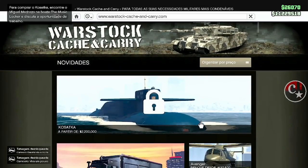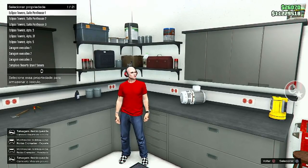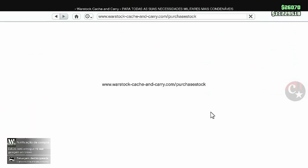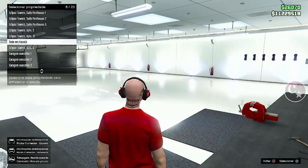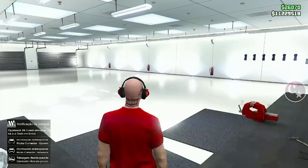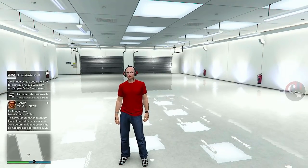Então vamos comprar: Deluxos, Oppressor MK2, os caminhões lá da boate — aí sim. A gente pode comprar os veículos do complexo e os veículos do galpão de veículos. Então eu vou comprar os Deluxos em uma garagem só para demonstrar, e agora vou comprar o MK2 na minha oficina do Motoclube. O dinheiro não sai, obviamente.